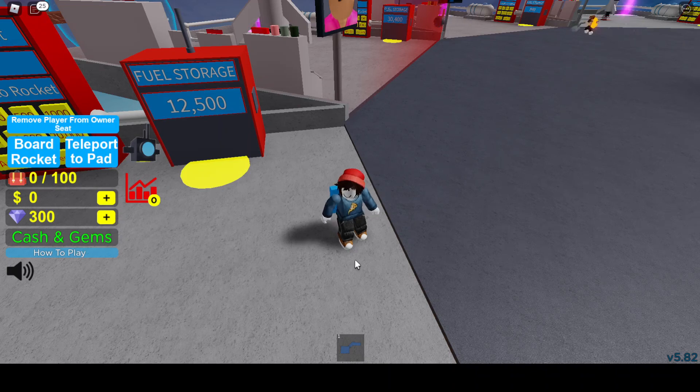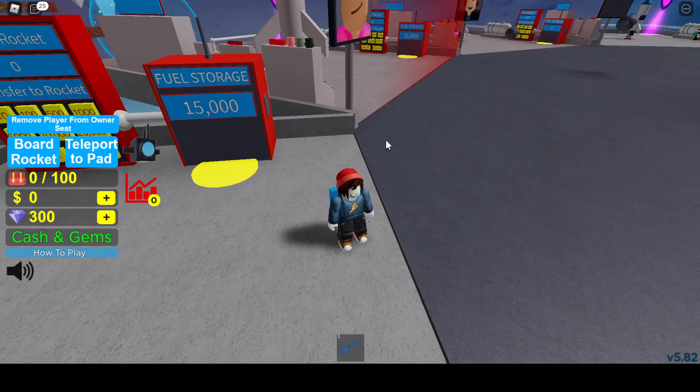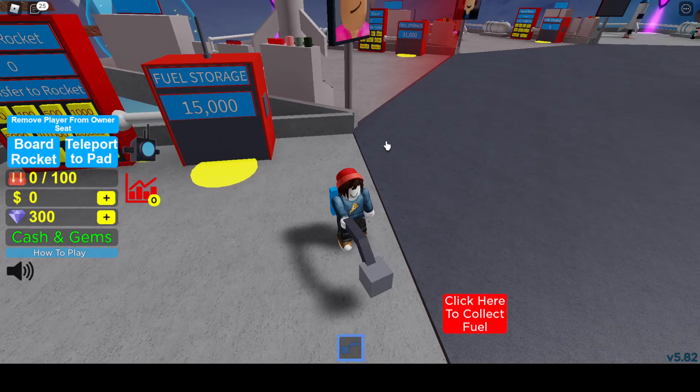Welcome back everyone, this is GTA Failure continuing right where we left off. In the last video we gathered 1800 gems including the 250 we got in the very first dimension, ranked up from rank zero to rank one, and spent 1500 of our precious hard-earned gems on this beautiful cube which means we never have to scoop another unit of fuel manually again.